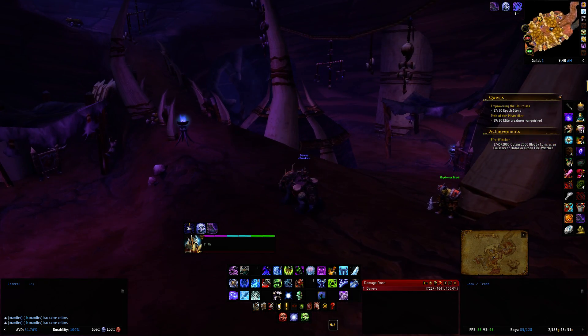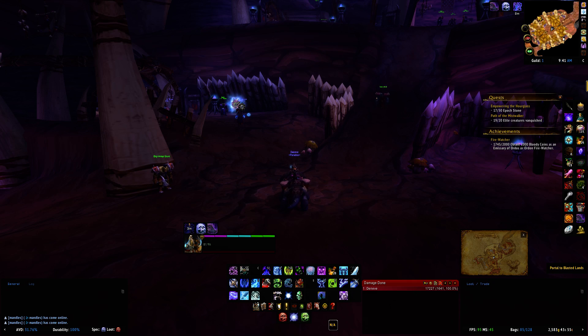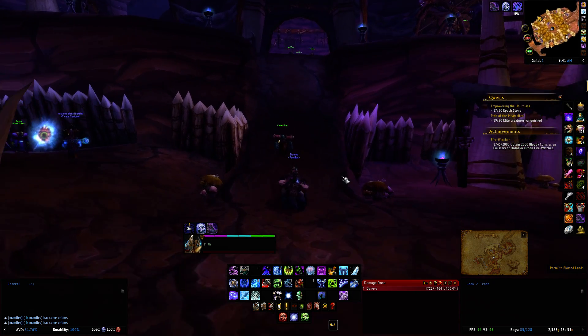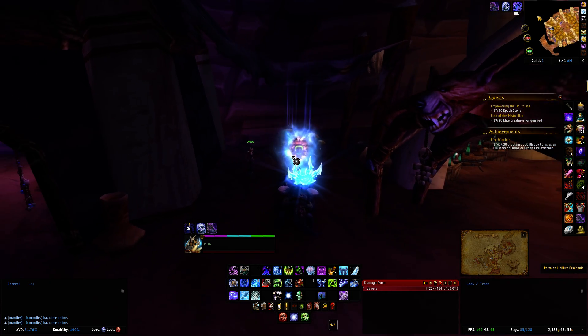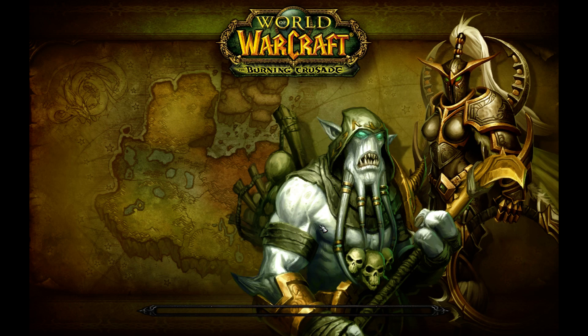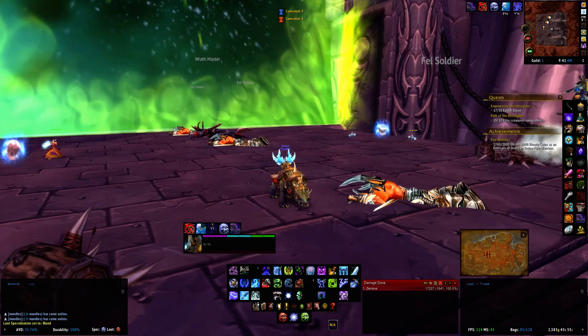Once again, here is the middle of the Cleft of Shadow. This is the portal to Ragefire Chasm. This is the location of the old Blasted Lands Portal, and the new portal to Hell's Fire Peninsula is located here. If you go here, you're going to be taken to the old Outland.